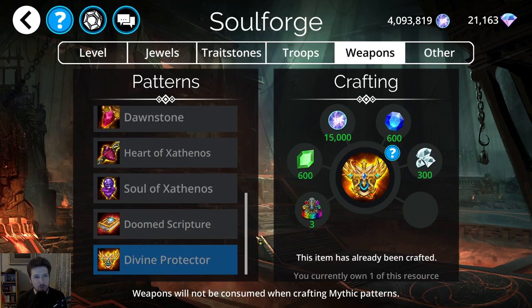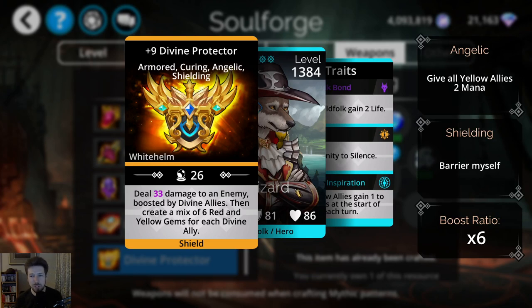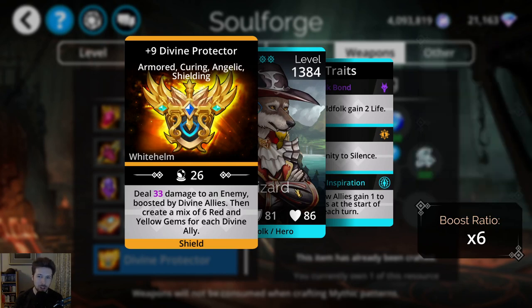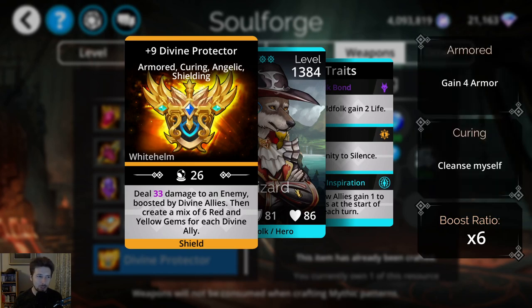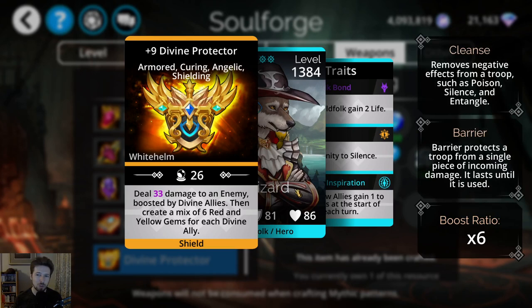Now we move on to the only weapon that might be worth crafting this week, and that is the Divine Protector. This weapon used to be way better than it currently is. There used to be a time when Divine troops and Divine teams with the Priest class were really strong with this weapon. It still is strong, but there are so many new weapons and troops in the game since it came out. That said, it's still pretty good for Divine troops. We have Divine Ishbala, which gives all Divine troops 40% mana, and that is a really great troop.